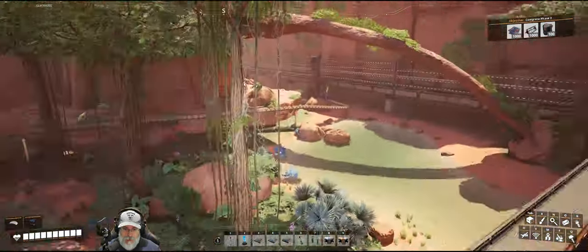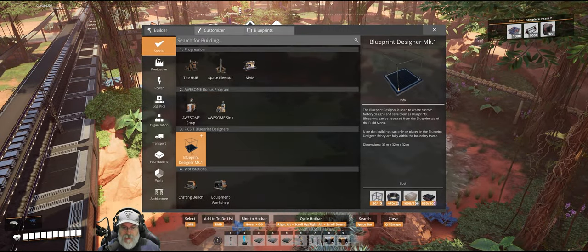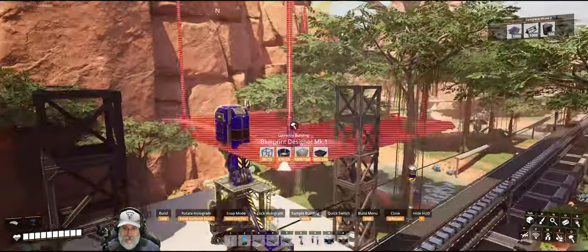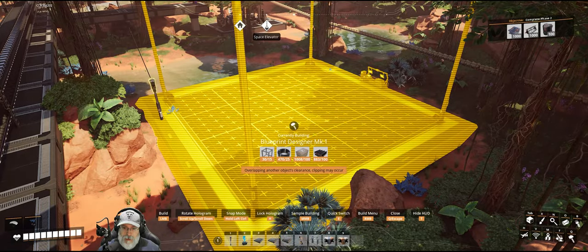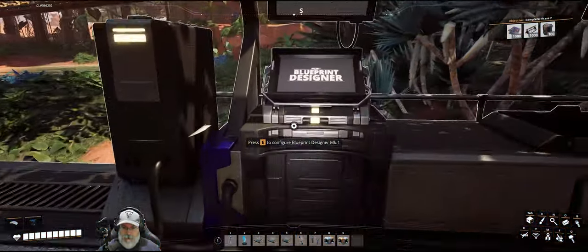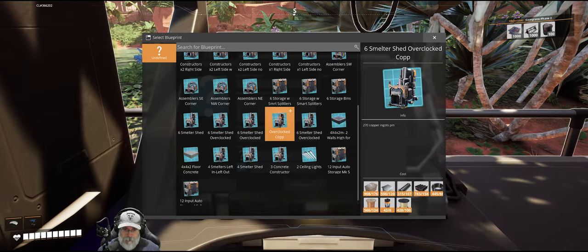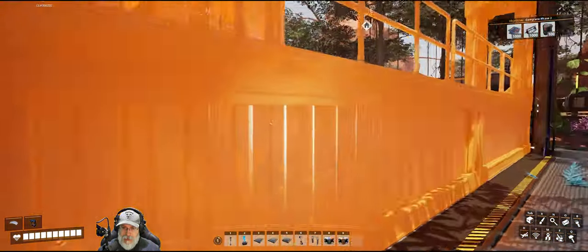In case you're brand new to blueprints in this game, I'll show a couple of quick basic things. You have to unlock the blueprint designer mark one in tier four first, and then you can take it and set it down pretty much anywhere in the world — it's completely portable. If I want to use it, I just set it down, go up to the console, click load blueprint, and select whichever blueprint I want to load — for example, this overclocked copper smelter shed blueprint.